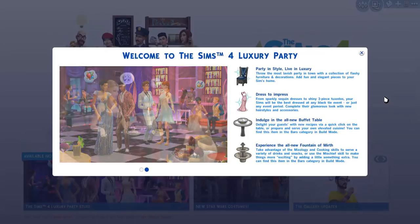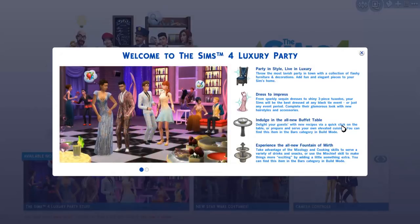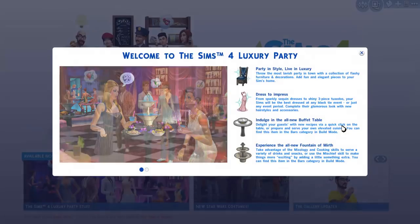I literally just opened my game and this is what I saw — a cute little introduction screen. Welcome to The Sims 4 Luxury Party. I'm going to go ahead and read to you guys all of these individually. 'Party in style, live in luxury. Throw the most lavish party in town with a collection of flashy furniture and decorations and fun and elegant pieces to your Sims' homes. Just to impress. From sparkly sequined dresses to shiny three piece tuxedos, your Sims will be the best dressed at any black tie event or just any event.'